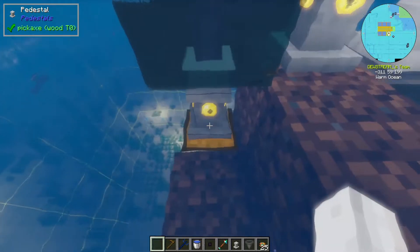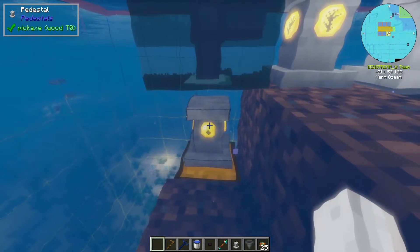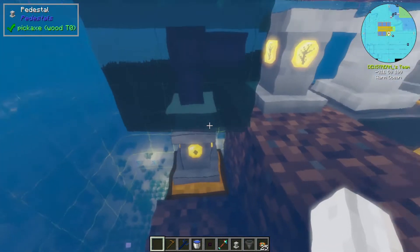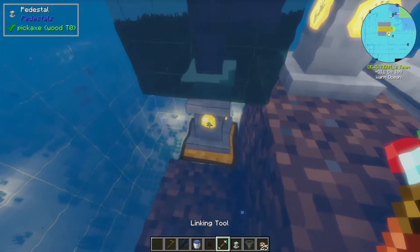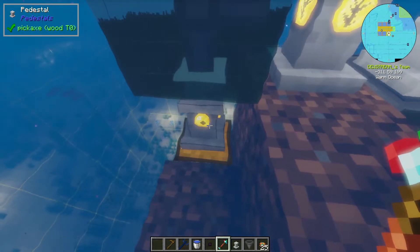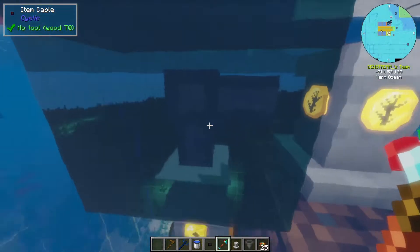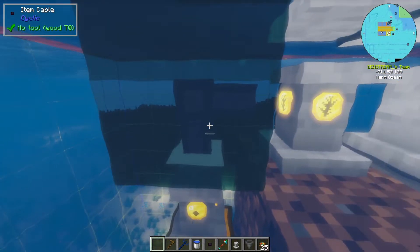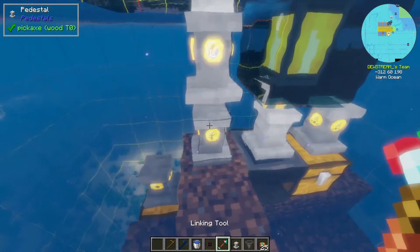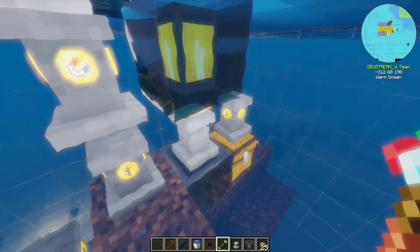So now this pedestal - hopefully you're following along, there's a lot going on - we put an item filter in. What that does is it will look in the inventory below it, so this chest, and whatever item is in here is the only item that this pedestal will receive. So I'm going to put wheat seeds in here, which means only wheat seeds can be sent to this pedestal. And then when this pedestal gets sent wheat seeds, it will then get outputted by this item cable - actually, I don't think I even need this. I think I can just send items - let's give this a shot.